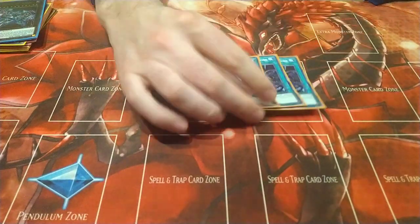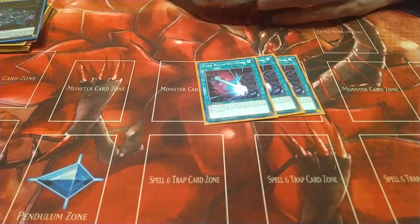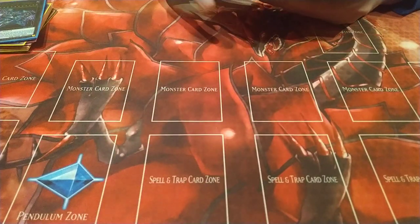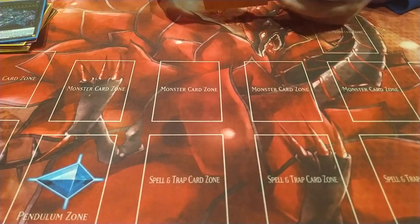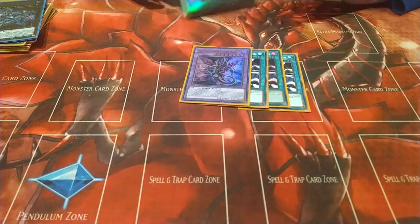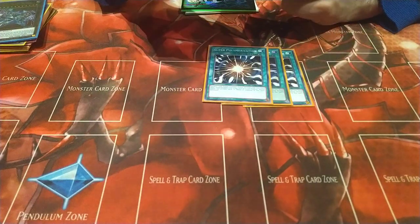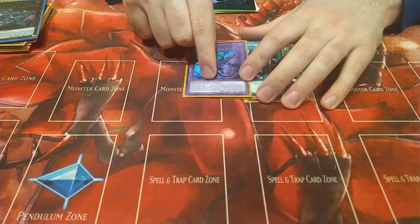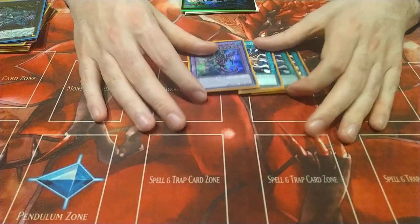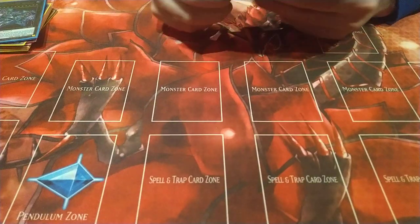For board breakers going second: Dark Ruler No More turns off all their effects — with all your bashing and bouncing you can clear up any board with this. For the next slot, playing Bestials. And we have the Super Polymerization package with Starving Venom Fusion Dragon. I chose this one because it just needs two dark monsters to make, and on destruction it can pop all your opponent's spell and trap monsters, so it's basically our Dark Mirror Jade in a way.